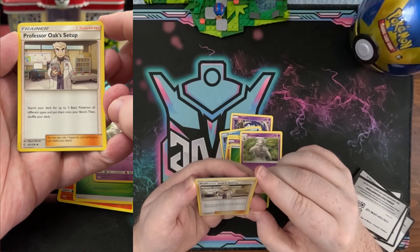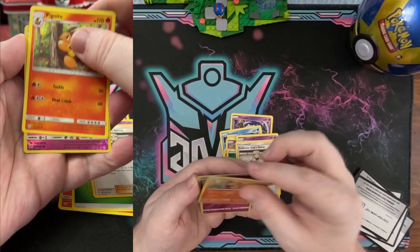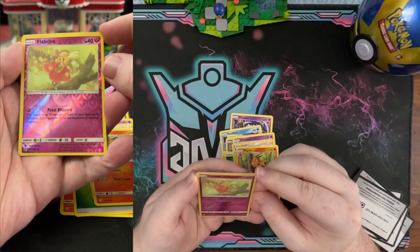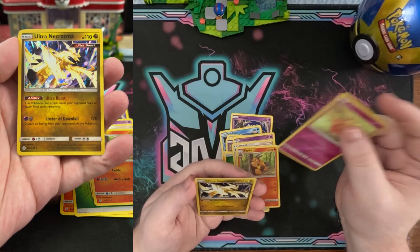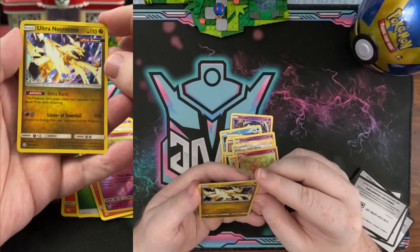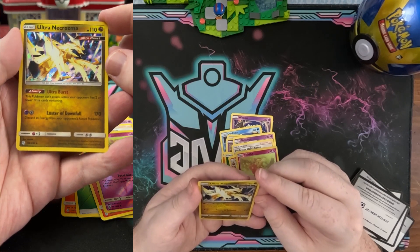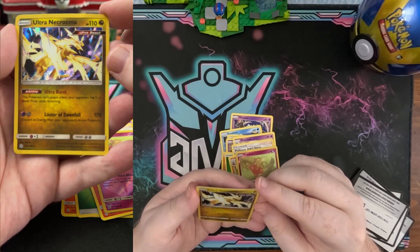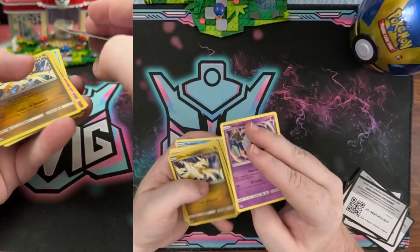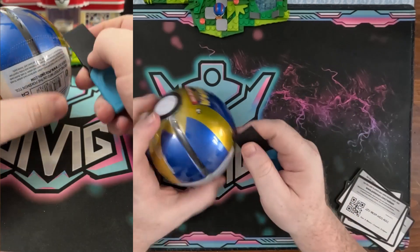Helioptile, Cosmog — so happy, smiling there — Slugma, more energy, Dusclops, Professor Oak's Setup: search your deck for three basic Pokémon of different types and put them on your bench. How fun is that! We have a Pikachu, Sun and Moon era, and then a fairy Flabébé — rest in peace fairies, such a pretty card — and an Ultra Necrozma Ultra Beast. This card can't attack unless your opponent has two or fewer prizes remaining. Discard energy, Luster of Downfall — beautiful card. I didn't collect Sun and Moon so there are a lot of cards I don't have in my set.